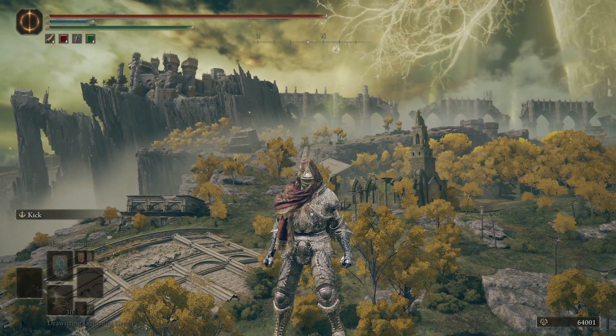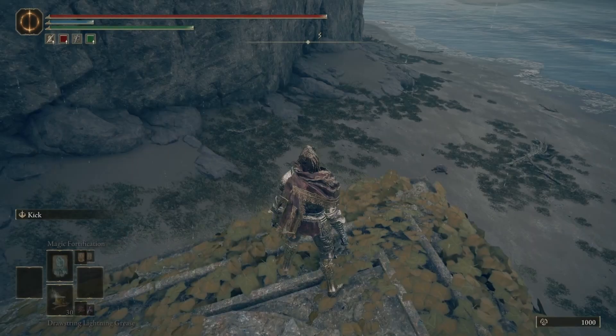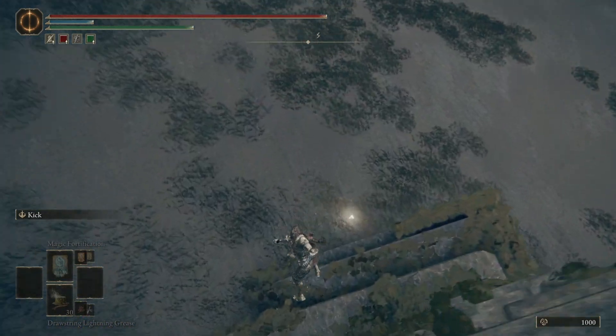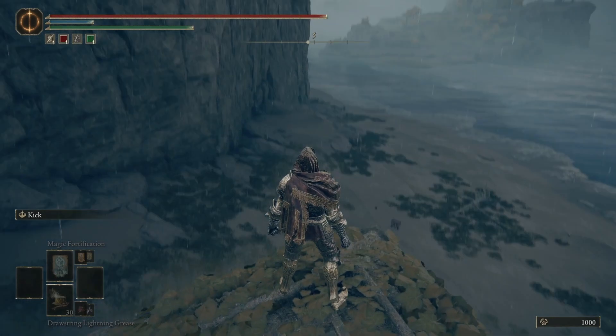Three useful tips for chase downs in Elden Ring PvP. First, you can do a light attack mid-air to cancel the long falling animation. This is what it looks like without.